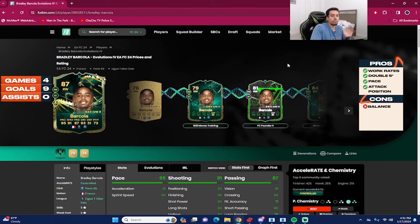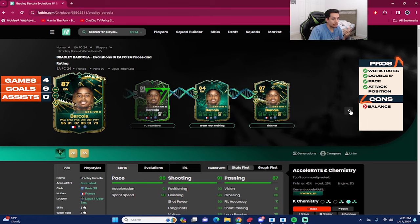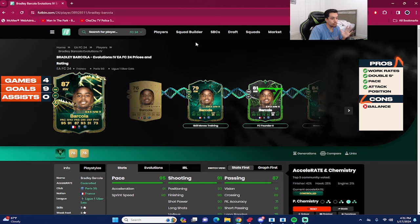That concludes the player review for 87-rated evolutions Bradley Barcola. This evolution cost 500 FIFA points and 100,000 coins to complete the full evolution. There are four steps: FIFA founders, skill moves training, weak foot training, and finishers — a lot to do. You know me, I'm not the type to grind players on my account like that, but I saw he was a perfect link to Mbappé with double five stars so I had to try him out.